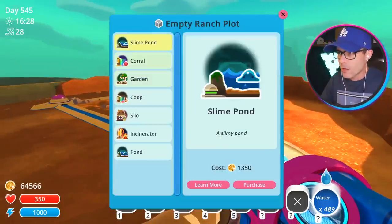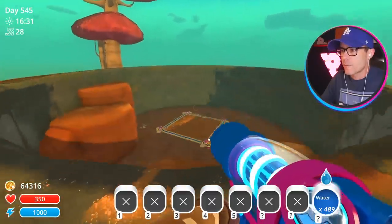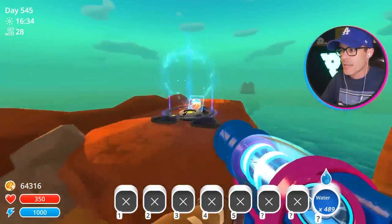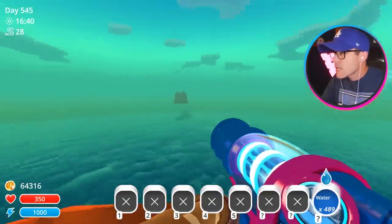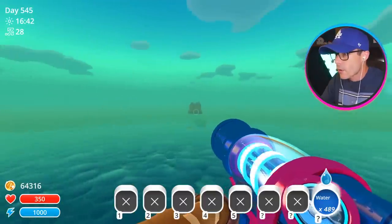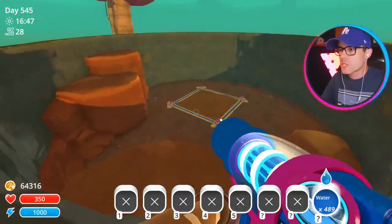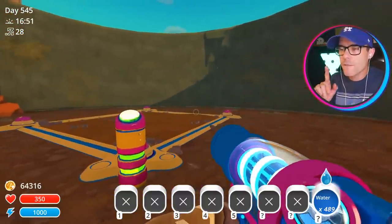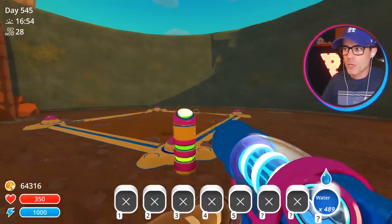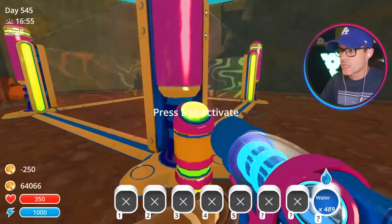We have these plots — we could do stuff with these. We could make a garden out here for some reason if we wanted to. This mod actually adds a couple of areas that were cut from the game. Maybe I'm gonna fly over there in a minute. I can make a garden here and put some slimes down there, which is pretty good because I have an idea for something I'm gonna do in a corral — like a thousand slimes.